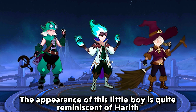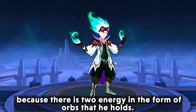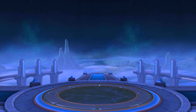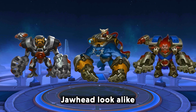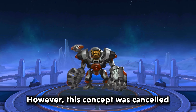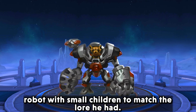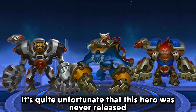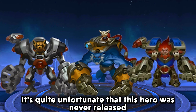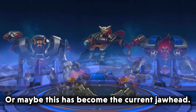The appearance of this little boy is quite reminiscent of Harith. This character is shown to have magical powers, holding two energy orbs. Next is Joehead — a large robot with a driver on it, very similar to Joehead. However, this concept was cancelled and Moonton preferred the appearance of a robot with small children to match the lore. It's quite unfortunate that this hero was never released, even though the design concept is very cool. Or maybe this has become the current Joehead.